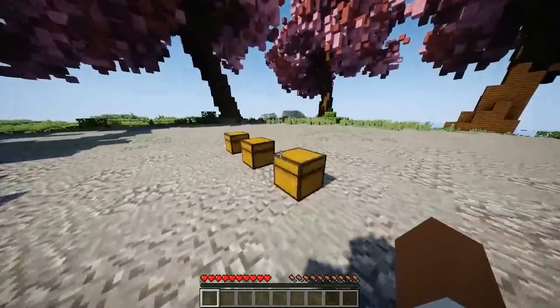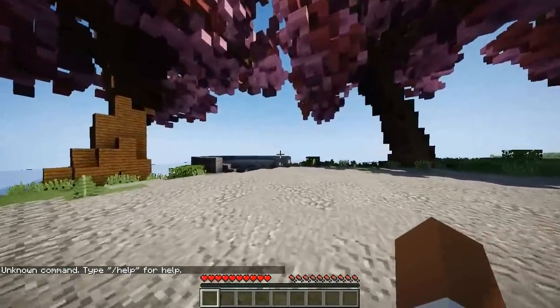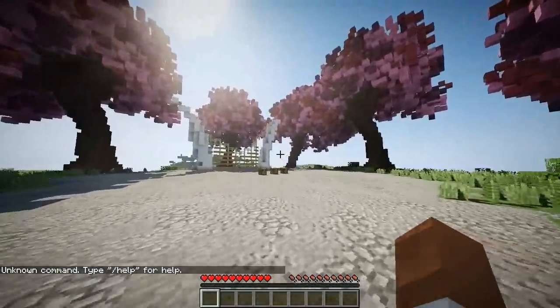I'm actually going to suggest to the developer a little feature where you can do a page command — for example, page 3 — and it'll open up the inventory on that number, just in case you have quite a lot of pages. That would actually be a nice little feature, because that would be really cool.